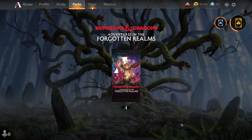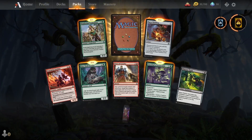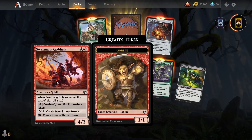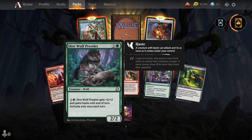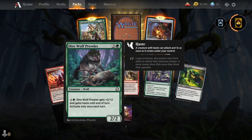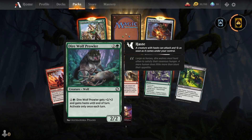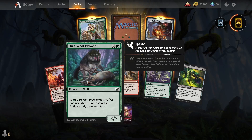Pack number two. Swarming Goblins. Dire Wolf Prowler — for two green mana, he gets plus two plus two and gains haste until end of turn. Activate only once each turn.